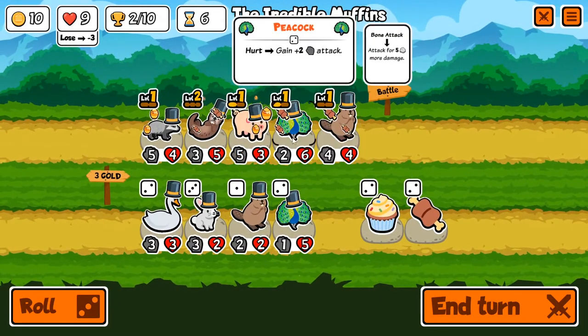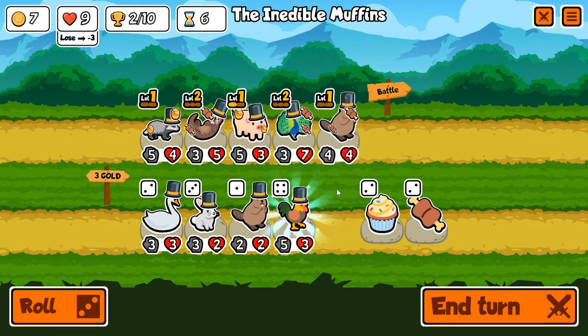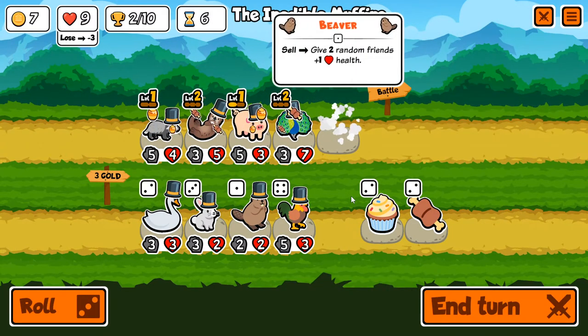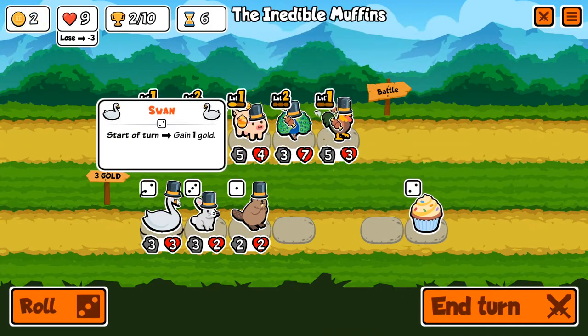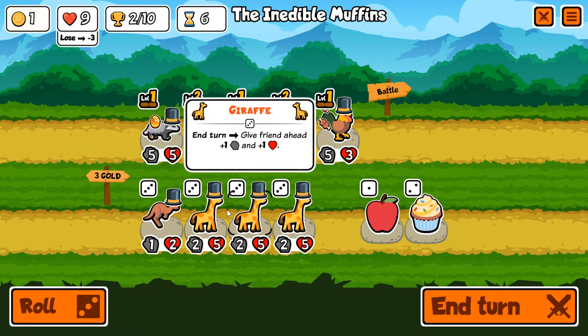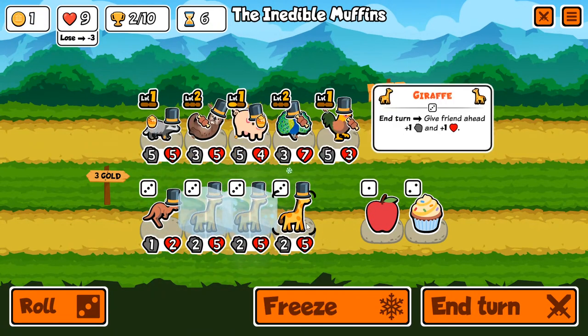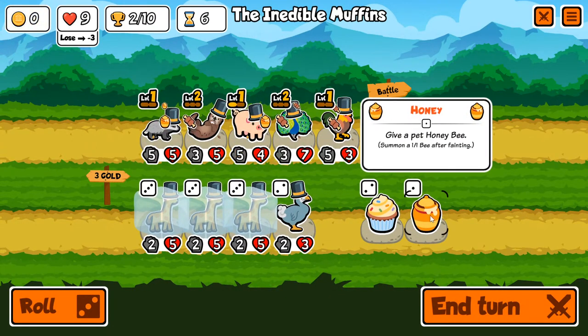All right, so nice peacock — love to see it. A five-three rooster is probably better than a four-three beaver, right? Sell that beaver and buff our guys with the rooster. Give them a meat bone — swan, rabbit, beaver — re-roll. Oh my God, oh my goodness. Yes please. Re-roll. And end turn. Yes, I will take three giraffes. I very much will do that.